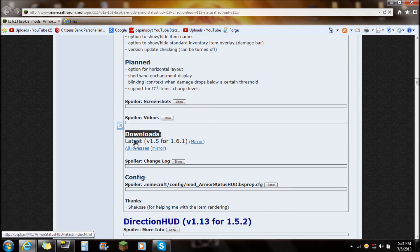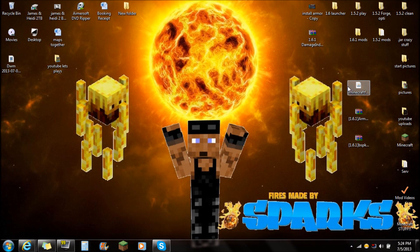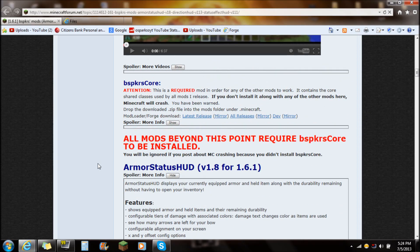You're always going to want to download the latest version, and currently that is 1.8 for Minecraft 1.6.1. So download that and save it on your desktop — it should look just like that: armor status 1.6.1 armor status HUD. And for the second thing you're actually going to need, which is required for this mod...